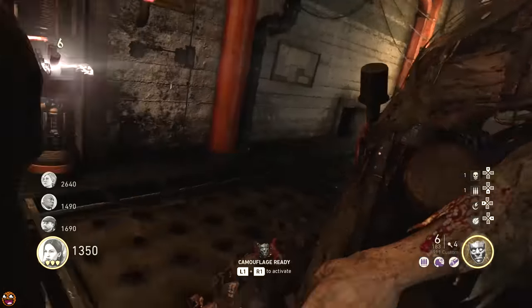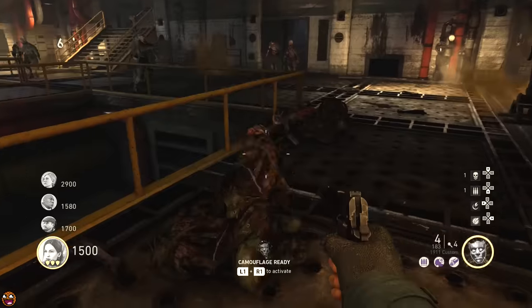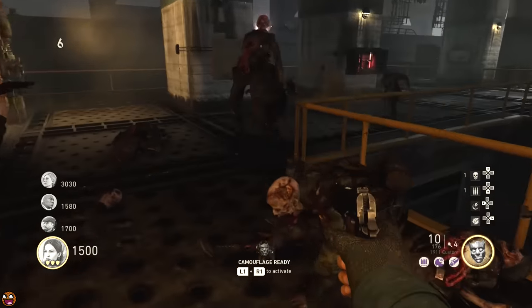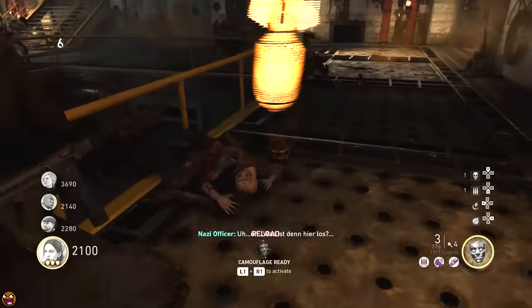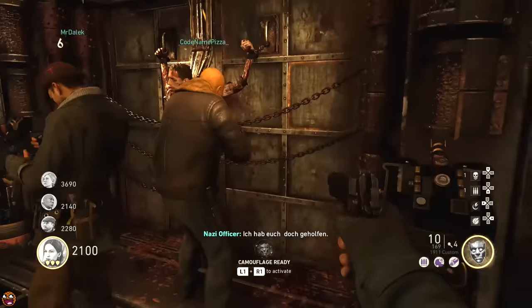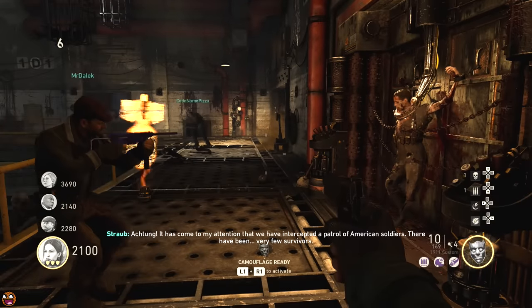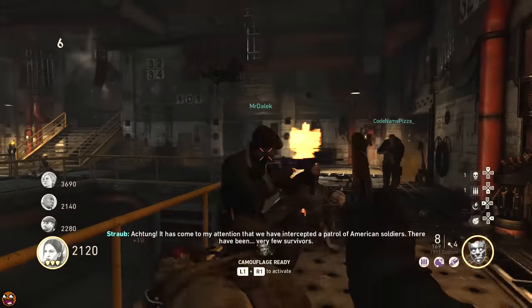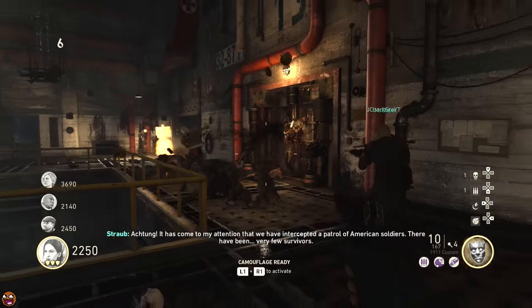You'll then be able to fill the two batteries next to it with souls. Be careful here — you want to make sure you've got a reasonable setup: maybe specialist meter, double tap, and an SMG, or something along those lines. Armor is really useful as well. If you're in co-op and some people get locked in, other people who are outside the enclosure can jump over the barrier to get into the area and help you out.